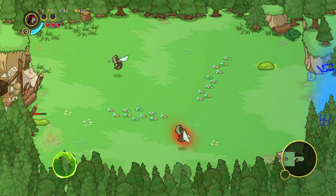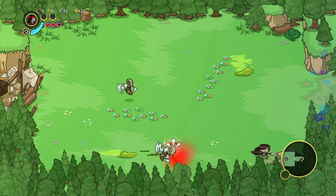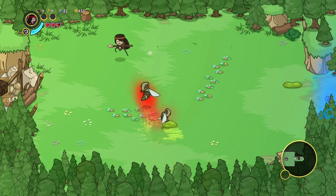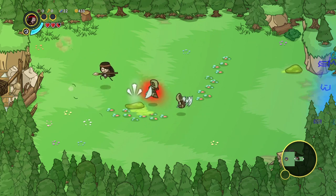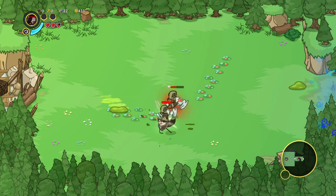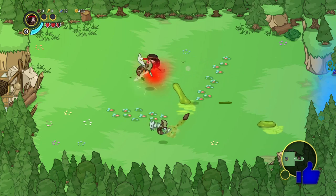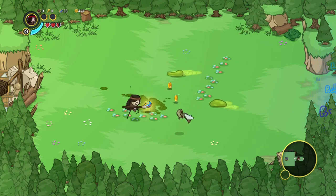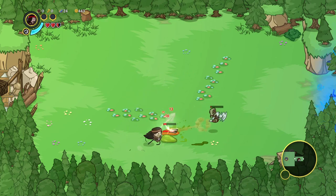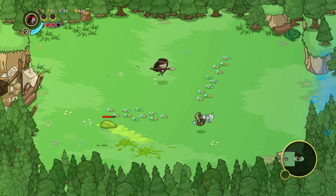Conan Chop Chop is a party roguelite for 1-4 players full of mayhem, loot, and adventure. In this outrageous take on Conan the Barbarian, you are the muscle-bound hero foolish enough to try to stop the evil wizard, Toph Amon. In the short bit that I've played, it is a lot harder than it looks. It is quite challenging to get through some of these sections and not end up dying over and over again. It is a lot of fun, and I'm really excited to check it out with friends.